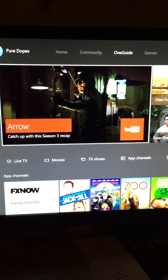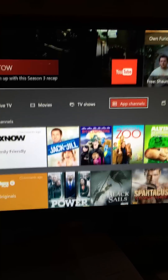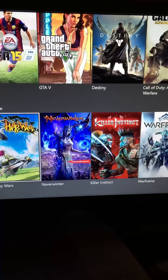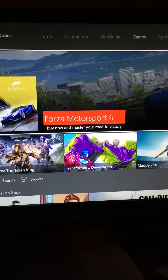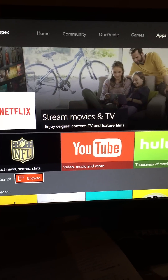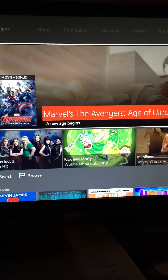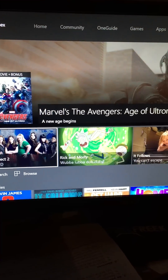You have Home, your Community tab which is like a feed of all the things you can do, a One Guide for TV, the Game Store where you can buy and purchase games, Apps to download, Movies and TV, and then Music — pretty self-explanatory.